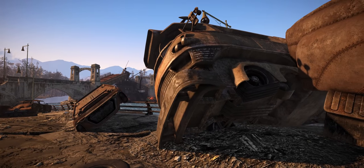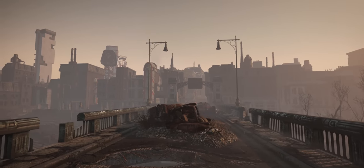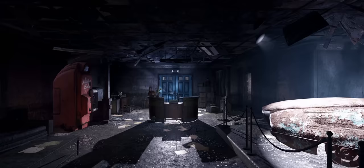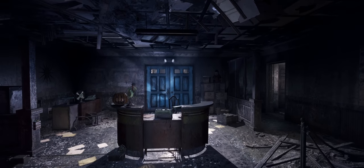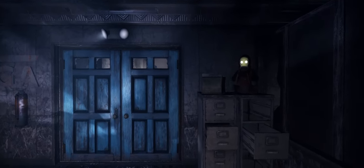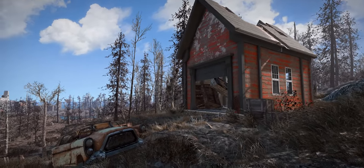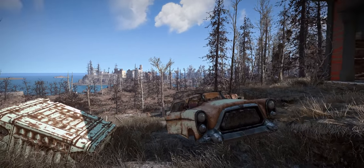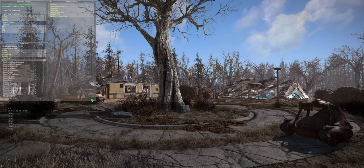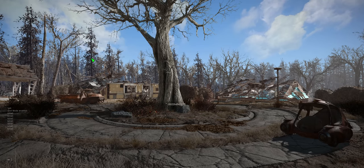On top of this, the Fifty Shades of Rust mod emphasises the decaying feeling of the landscape, which I personally enjoy seeing as it's meant to be 200 years after the apocalypse. As for lighting, Flanzen's light tweaks as well as Interiors Enhanced adjust the lighting to feel more natural with less intrusive fog everywhere. The Fallout 4 Enhanced Colour Correction mod tweaks the overall colour and contrast to look better with no performance impact. For the ENB, this list uses Decent ENB, which is subtle yet adds a ton of depth to the world, focusing on the darker wasteland side of things.